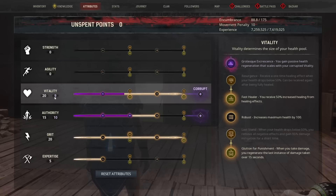From there we have the increased maximum health, which because we are almost completely Corrupted gives us about 55 to 60 additional health. Then we chose Glutton for Punishment, which states: when you take damage, you regenerate the last instance of damage taken over 15 seconds.